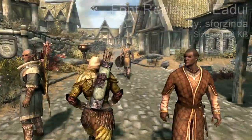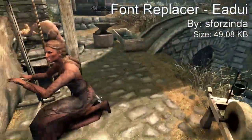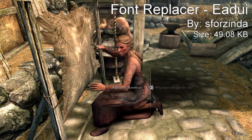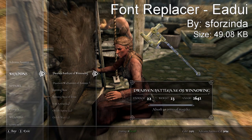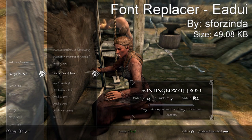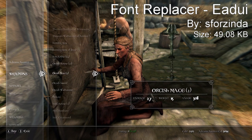We have Font Replacer — 'Dovie,' I'm pretty sure that's how you pronounce it, I could be wrong. Basically what it does is very simple: it just changes the font of all the menus and all the different interactions in Skyrim — all the subtitles, all the different menus, and whenever you press start and look under your quest.